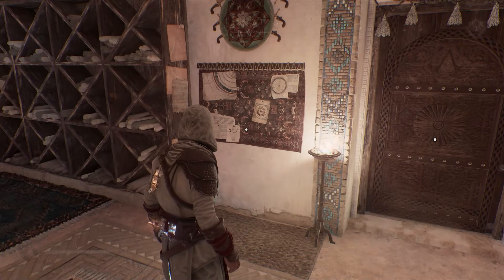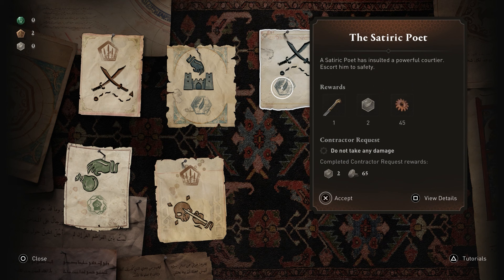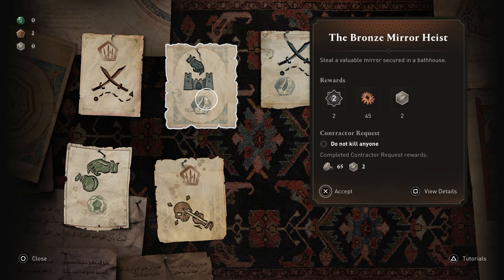What you're looking for is the contract board, which is normally opposite the front desk. You can see the contracts that you've got available and that will tell you how many tokens. Each type of token: the one with the feather is the scholar token, the one with the spears is the power token, and the merchant token is the one with the little shop dome on top of it.